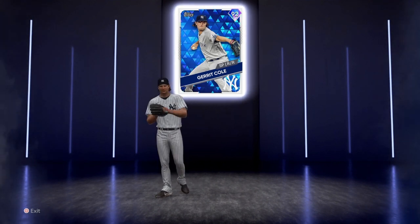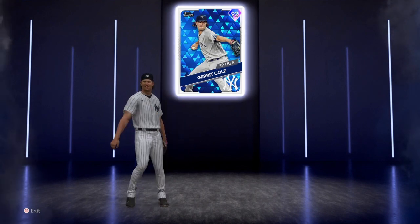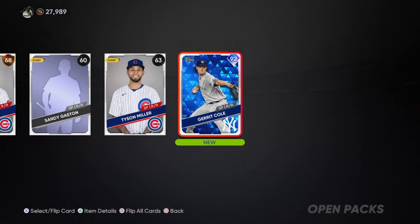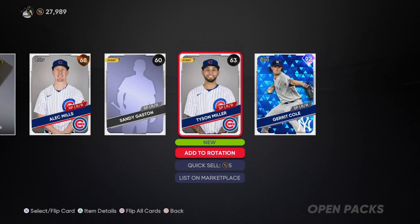92 Garrett Cole out of the show pack. That's what we need. Yes sir. That is 133,000 stubs. We wanted to sell that.